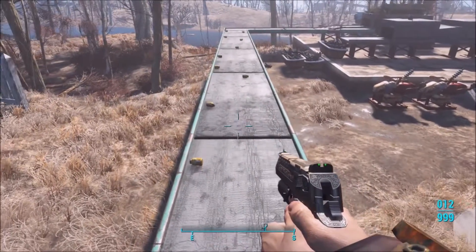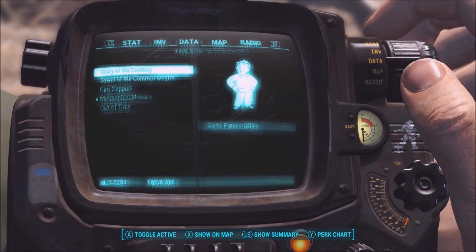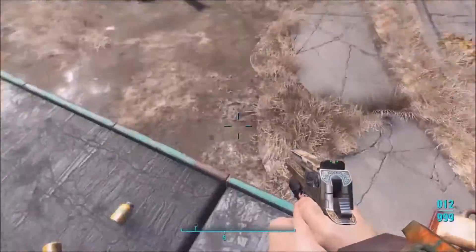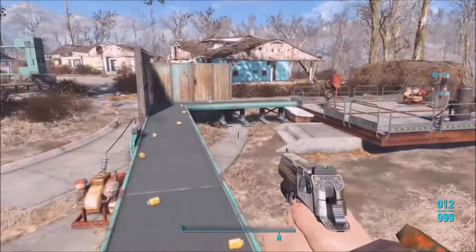Hey, what's up guys, Dominion Wiggy here, and today I'm giving you a really quick tutorial on how to use the factories in Fallout 4. These are the machines that you can get to create weapons, ammo, clothing, and different things like that.